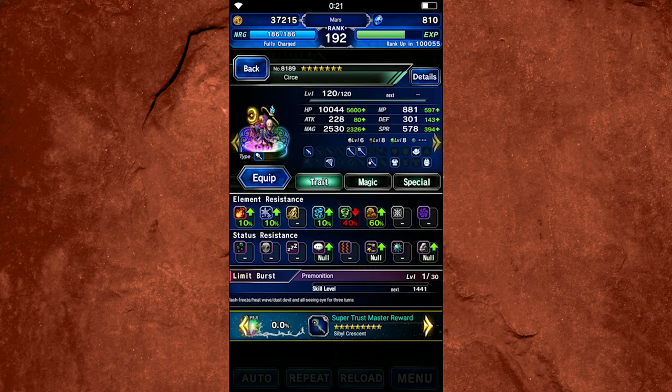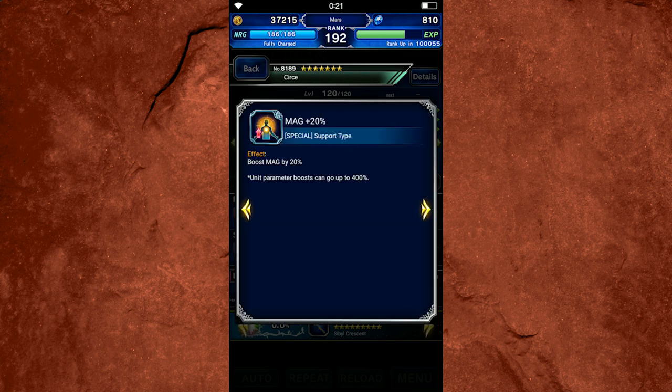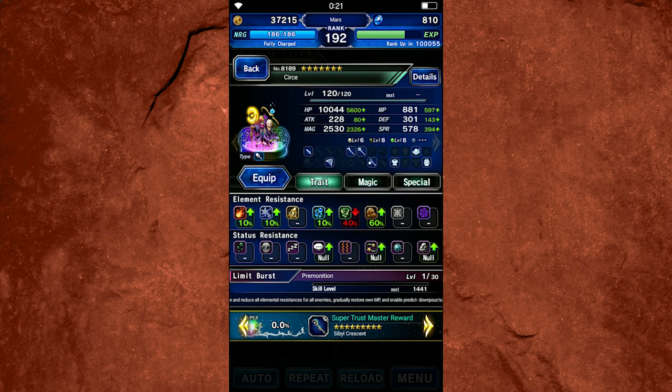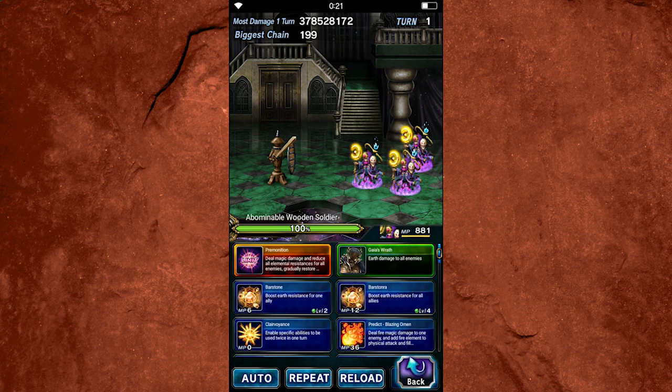Speaking of some of the best mage items, the Sybil Crescent — her STMR — also got some buffs. It's amazing. I think the 20% MP was the only thing it had before, in addition to the high stats. But now it also has Spiritual Flux, which does auto-limit and gives resistance to some elements by 10%. And this 20% magic is new as well. All of that together makes her stats much better than they were before, in addition to some updated passives.